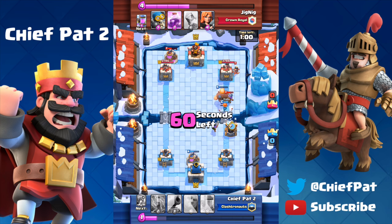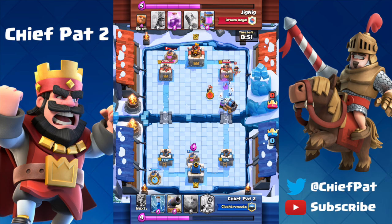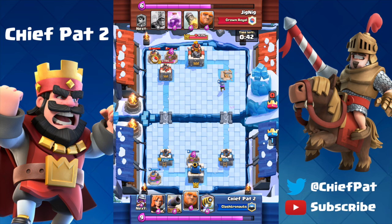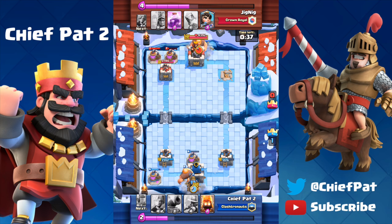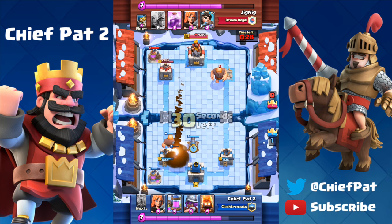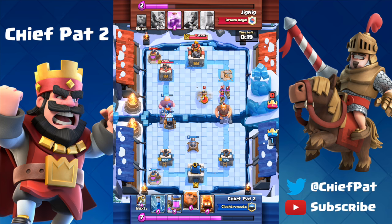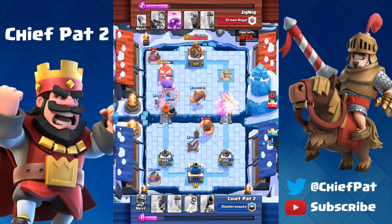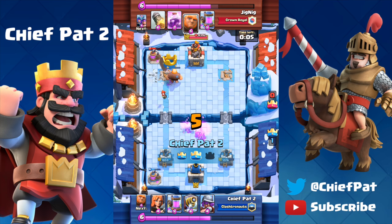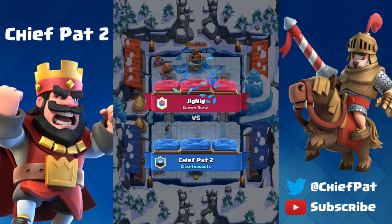Giant, Valkyrie, Musketeer, and Sparky all run down the lane. Fire Spirits get blasted by the Princess as expected. Level 2 Sparky and the Musketeer make short work of that Valkyrie, then Sparky and Musketeer lock onto the tower — that's the first tower of the game. He had my right tower fairly low from a Giant push earlier, but we're in a great spot. Giant tanks the Three Musketeers while Fire Spirits and Zap kill them — Tank and Spank in the right lane. Meanwhile in the left we dominate with a massive push. Two-crown-to-zero victory, putting me on the precipice of the Legendary Arena.